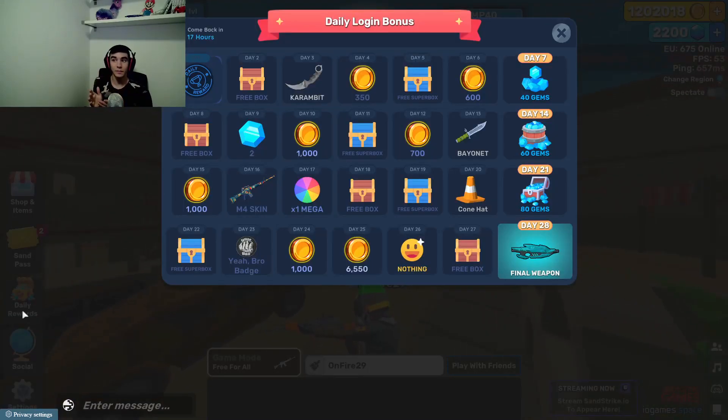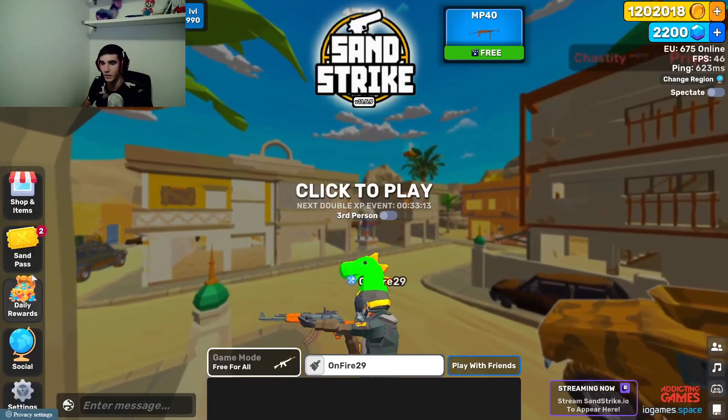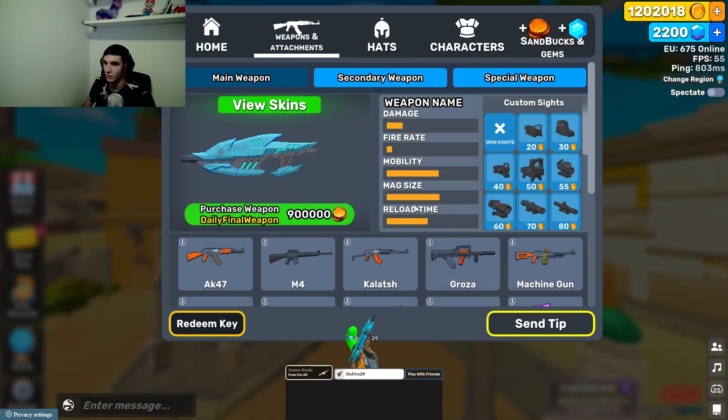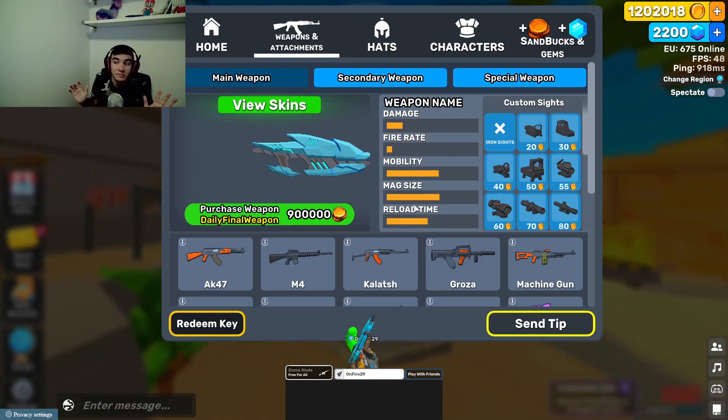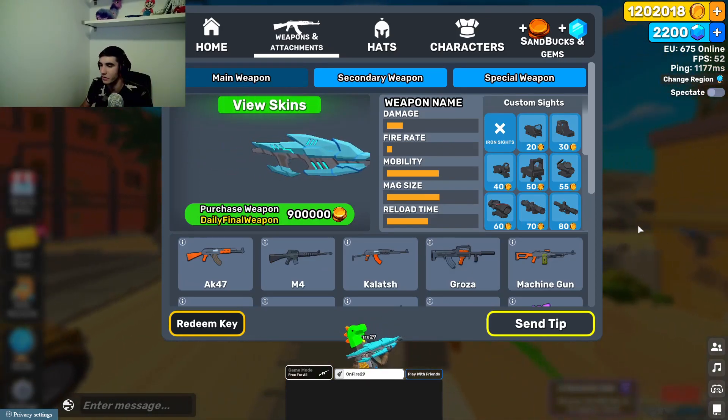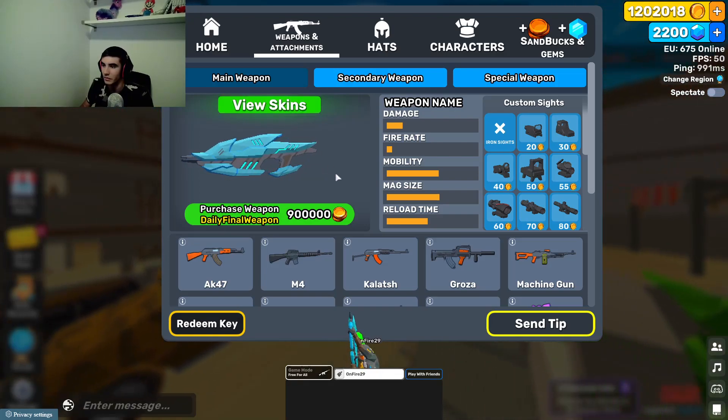They added the daily login bonus, which means every day you log in — so you open the client or you open your browser. If you want to try downloading the Sunshine client that I made, you can watch it in the top right of the video. As you can see, you have 28 days and then there's going to be the final weapon, which is this gun right there, which costs 900,000 sand coins — so it's a lot.